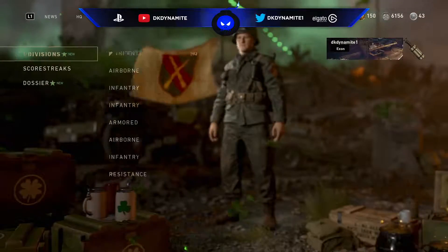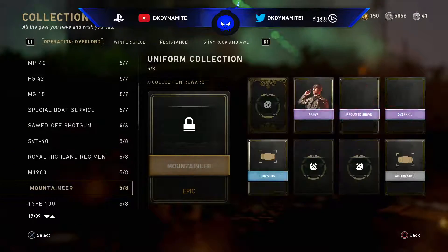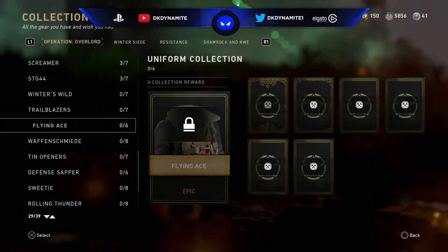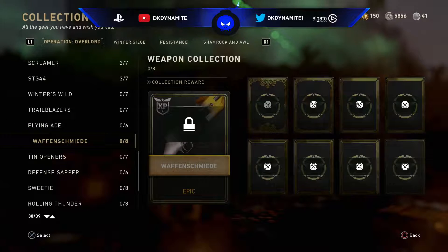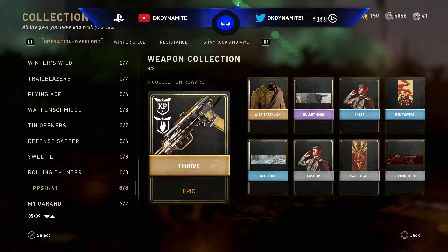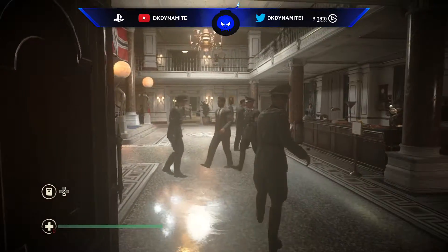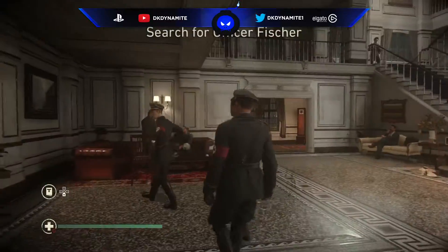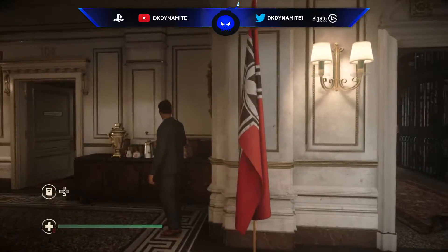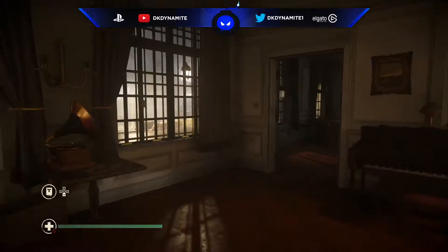Modern Warfare Remastered got me hyped for a new system — using salvage and completing challenges to get what you want. MWR would have it where you earn salvage by earning duplicates from your supply drops, and you can use that salvage to craft what you want. If you get certain challenges in the game, you'd get more salvage and more credits to use in the depot. It was a step in the right direction towards allowing the community to get what they wanted without spending a lot of money. And World War 2 built even more on top of that — if you complete or win 50 multiplayer matches, you'll get a new weapon. They included that in the order section at the headquarters. That right there is perfect.